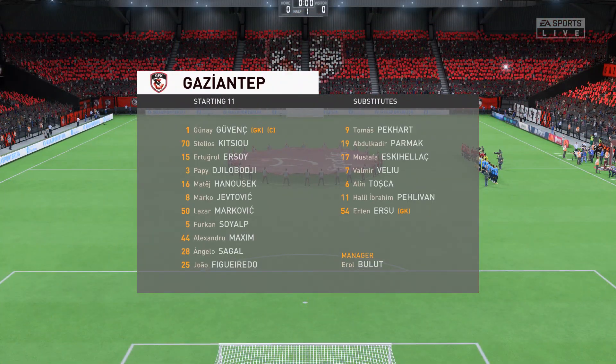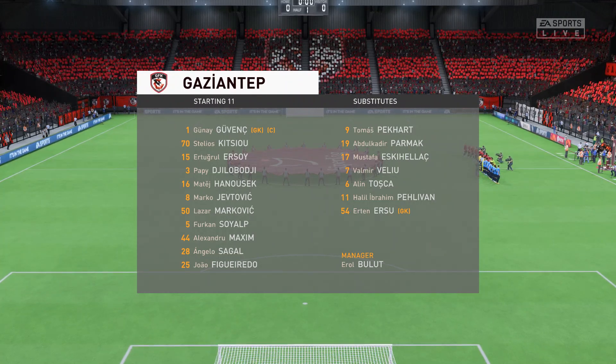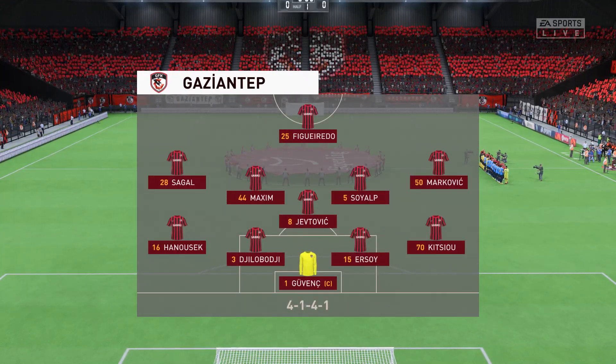This is how it looks for the home side. They're playing in a 4-5-1 formation, which is set up to counter-attack at pace. They'll play with a flat midfield out of possession, but when they win the ball back, they'll break forward really quickly. Let's hope they play it well today.